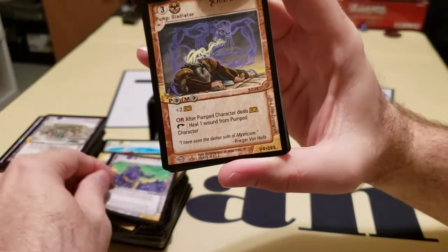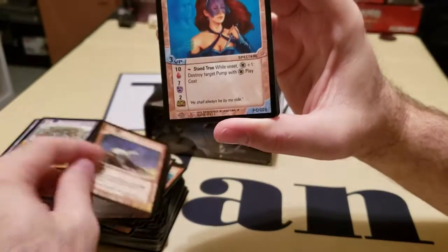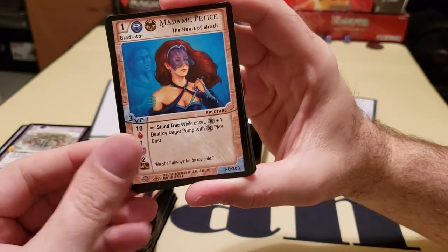Some of the rare cards have foiling on them — or commons do. And then the rare doesn't. Soul Bleed. Madame Patisse — this is a different Madame Patisse.